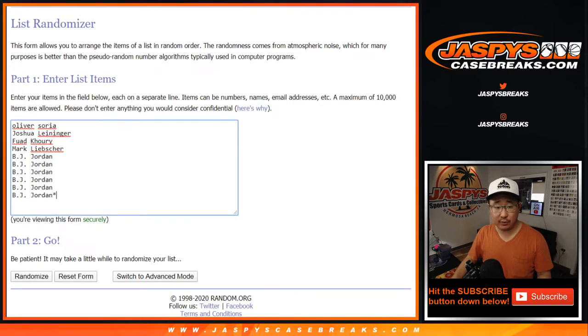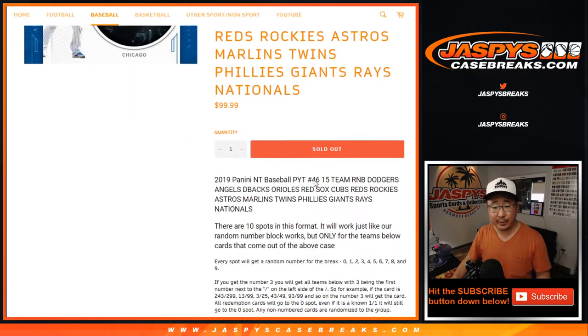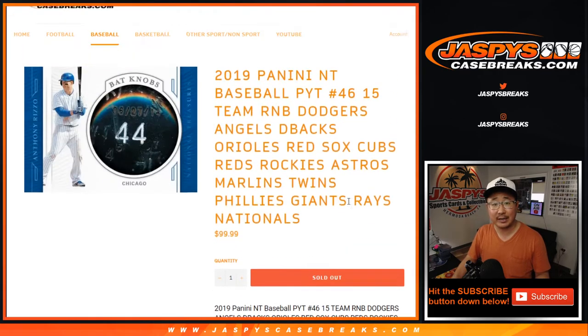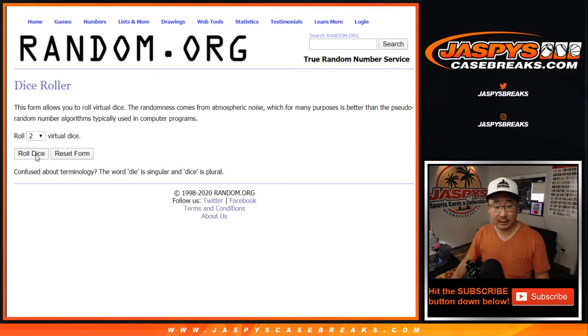Big thanks to all of these folks getting into the action right there. You're going to get a block of numbers. Let's find those numbers. You'll get a block of numbers right there. If you're not familiar with this, all the instructions and details are right there. Remember, zero gets any and all redemptions. So let's roll it, let's randomize it.